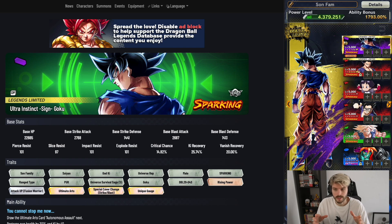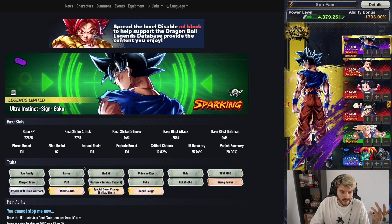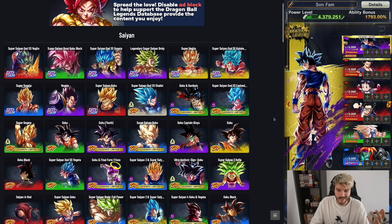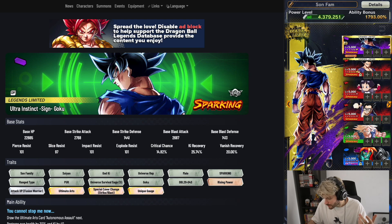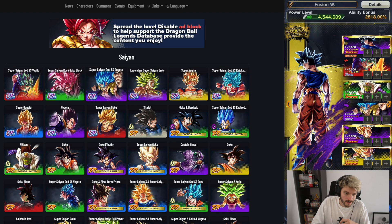The third team is a leader slot setup. He can go on any team in leader slot, but the actual viable option I want to highlight is Fusion Warriors. UI's tags are God Ki and Saiyan as well, but God Ki and Saiyan are broad tags without the synergy you need, so I wouldn't build those specifically. Fusion Warriors, however, is a great setup right now.